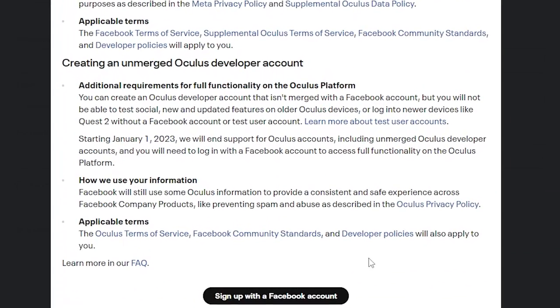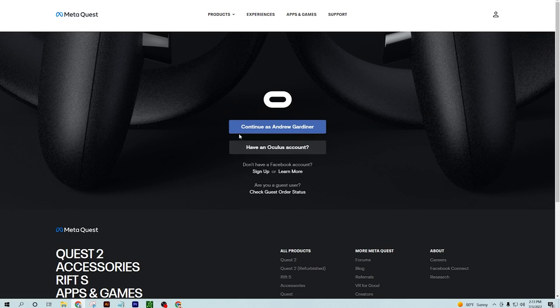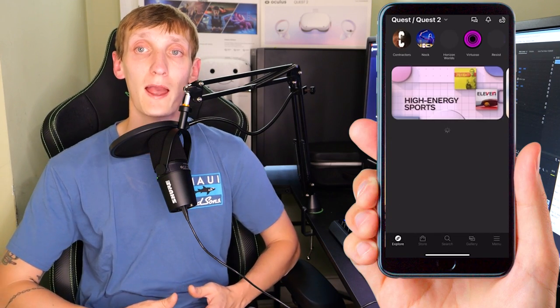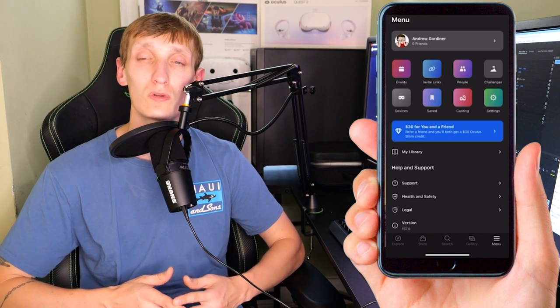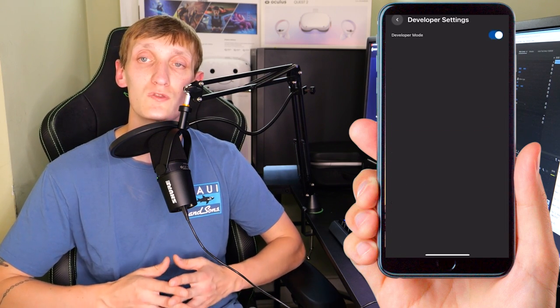Step 1: You will have to have developer mode turned on. If you already have it turned on, great — skip to the next step. If not, click the link in the video's description, then click sign up with a Facebook account and log in to the Facebook account that's connected to your Quest. Once your developer account has been created, open up the Oculus app on your phone, go to Menu then Devices, scroll down to headset settings and you should see developer mode. Click it and toggle the switch on.